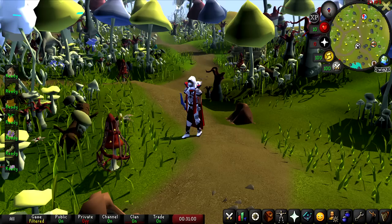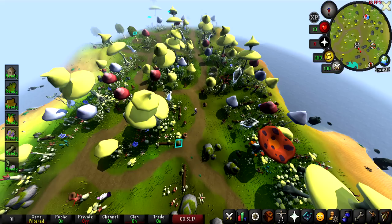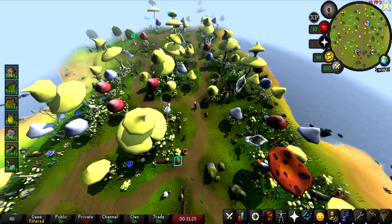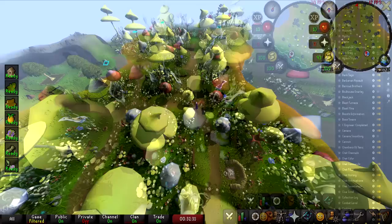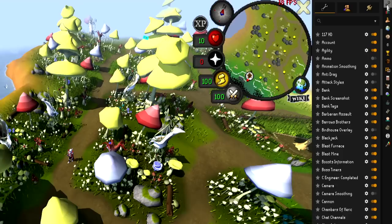Let's get into the first plugin. I'm currently at Fossil Island and my frame rates are getting demolished. As you can see in the top right of the screen, I'm currently getting about 30 frames per second and I'm not even moving. If I zoom out, I'm now getting only 17 to 18 frames a second. If I were to start running, the game is virtually unplayable with the 117 HD plugin at Fossil Island. However, there is a fix using two plugins.